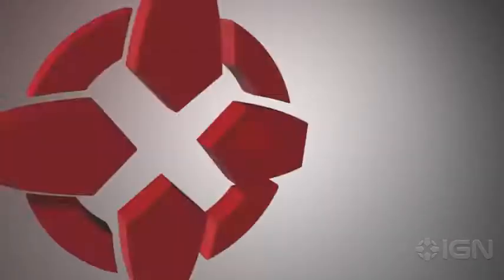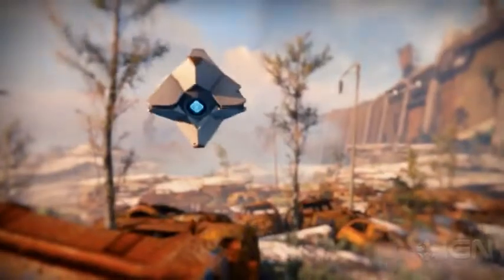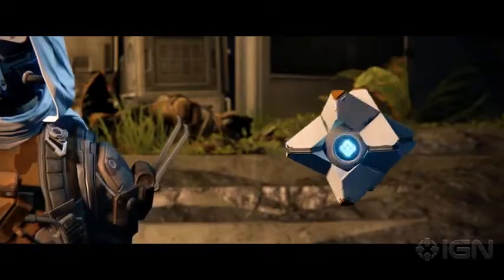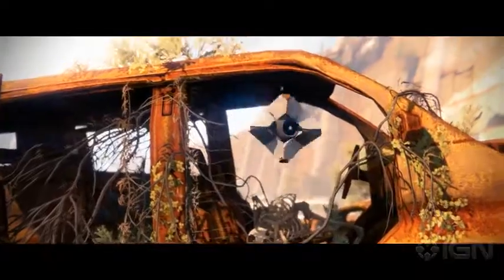Welcome back everybody to another episode of IGN Strategize. I'm Greg Miller and today we're looking at the dead ghost collectibles in Destiny. They're hidden all over the maps and will add bonus points and info to your grimoire deck. You'll unlock the ghost hunter trophy or achievement for picking up 50 of them, but we're not going to stop there. We're going to show you how to find every single one — there's more than 60 ghosts to find and some of them are really well hidden. The game begins on Earth, that's where we're going to start.